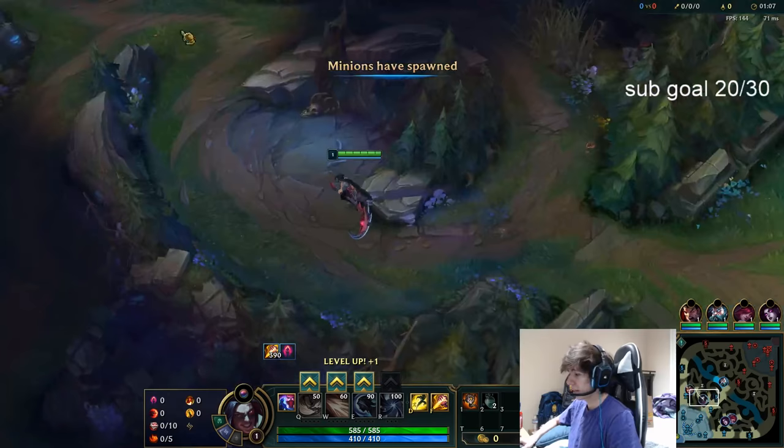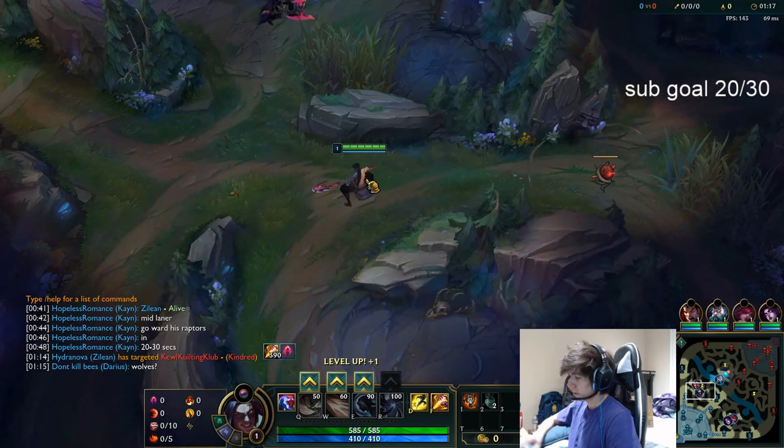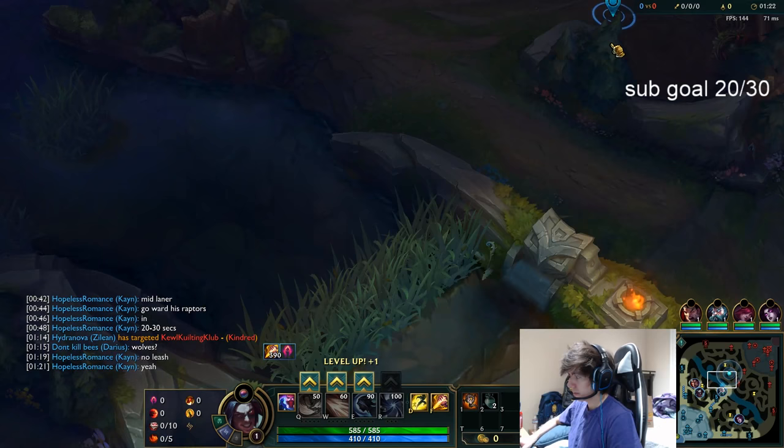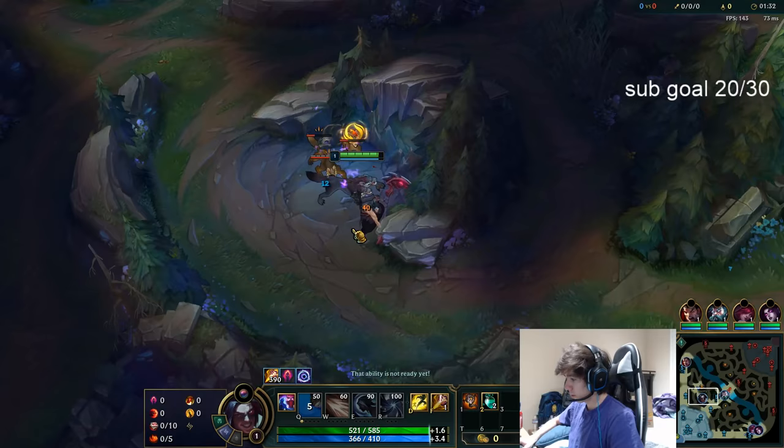I'm probably going to do wolf start. We're going to see what Kindred's doing — if we get that early ward on her raptors that'll be great. Asked for a ward, didn't get one, so we're just going to have to go off our brain.